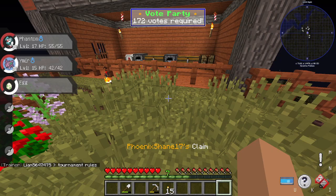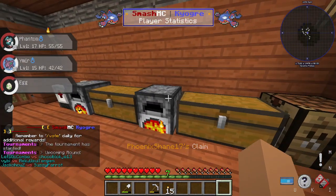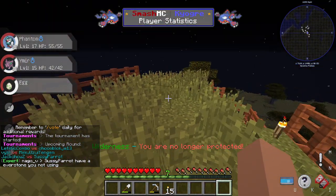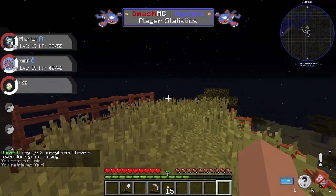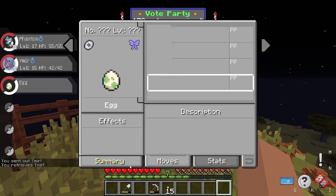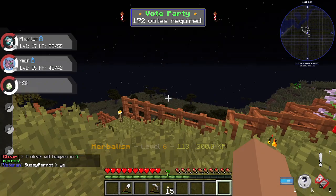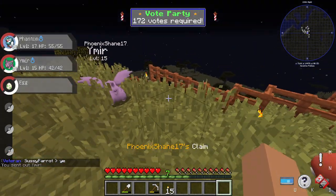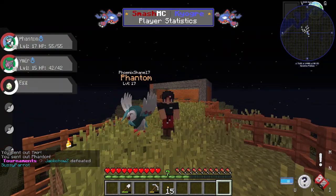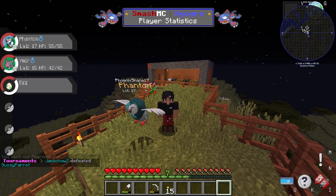Wait — I've got an egg! How did I get an egg? That's cool! Okay, this egg will hatch by our next episode. Mia, come out, and Phantom, come out — wait, where's Phantom? Let me see. Thank you all for watching. Mia's over there. I'll see you in the next episode of Pixelmon Season 3 — goodbye!